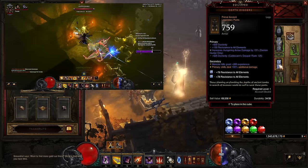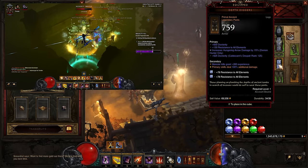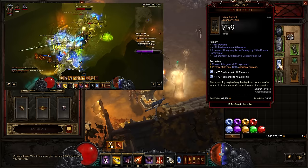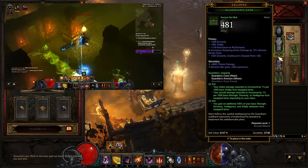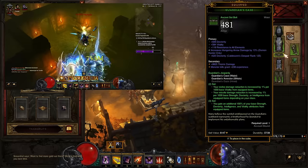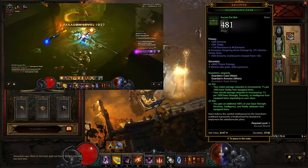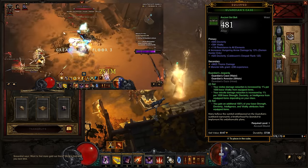We've got the Depth Diggers on the character — I've been very lucky and found another usable Primal, which is really nice. Depth Diggers add 100% to Primary Skills; you want to get your Hungering Arrow damage on there. Then we're going for the Guardian set — quite powerful early on: it's doubling our main stat, adding damage reduction, doubling our Vitality, adding a lot of toughness and damage. Hungering Arrow damage on the belt, of course.